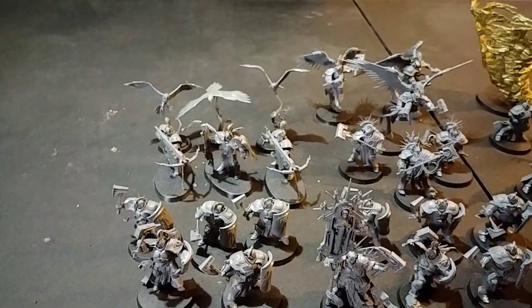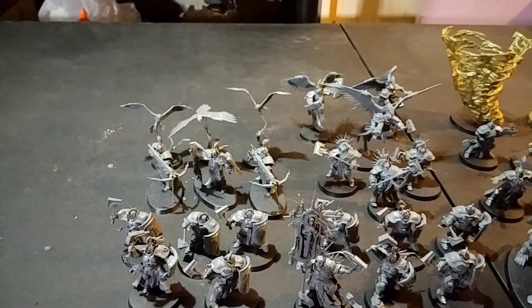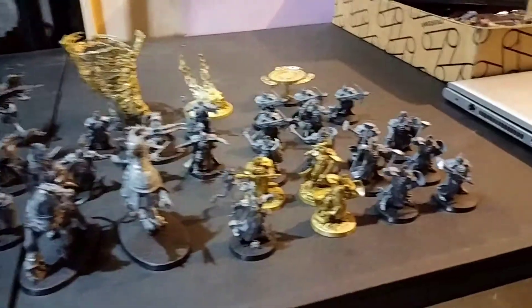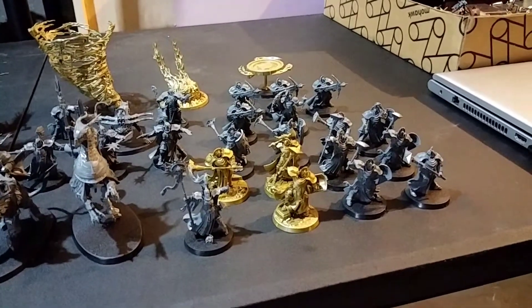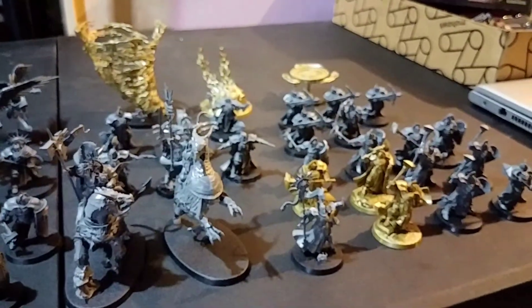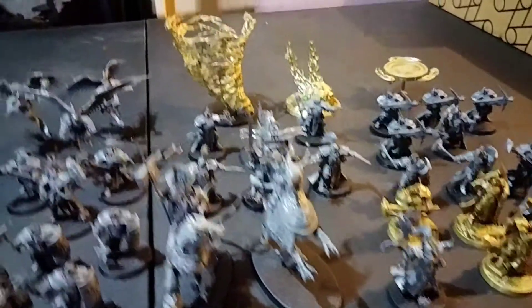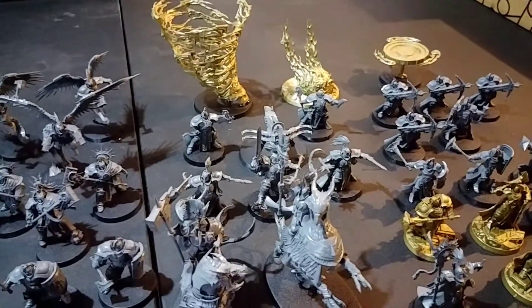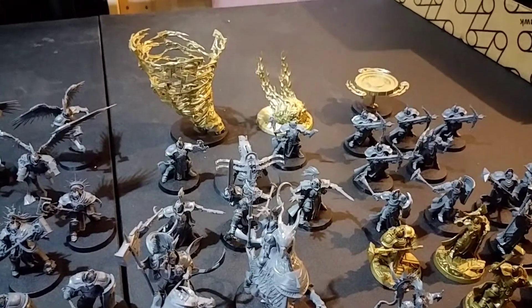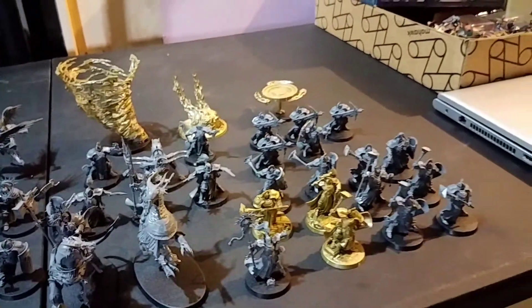We went and purchased some Raptors — the Longstrikes — with the Aether Wings. So a unit of three for them. And then obviously we purchased the Age of Sigmar 2.0 starter box, which comes with the Wizard on the Chicken, Evocators — a unit of three, which is lame because you typically need a unit of five. Then you do have the Ballista, which I think is a fantastic unit. I'm looking to probably purchase a couple more of those.